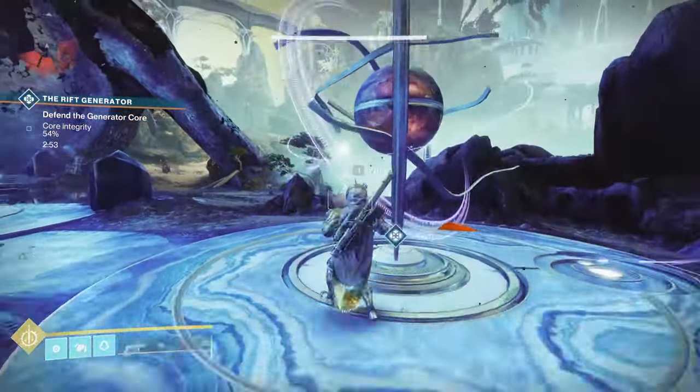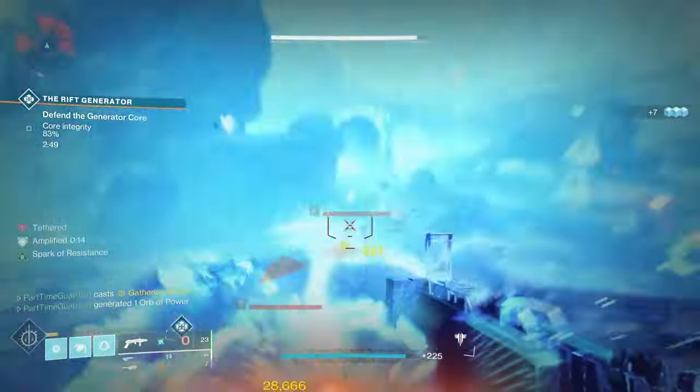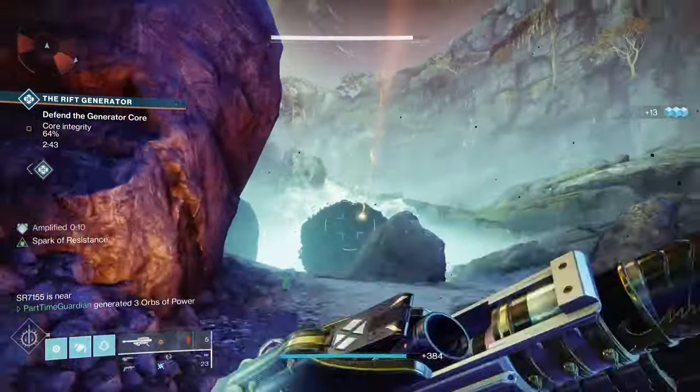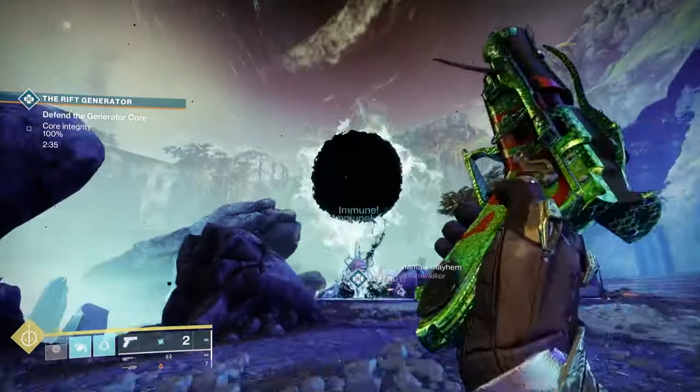When you do this on each of the three areas — right, middle, and left — you'll notice that a taken blight will show up, and you'll shoot that. When you shoot it, you'll notice that it goes down through the floor. Once you finish that in each area, that area is finished. Do that with the blight on the right, middle, and left.